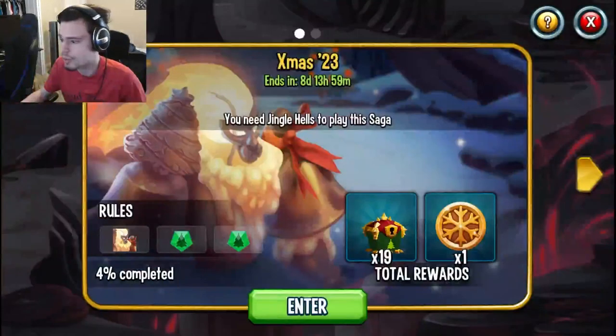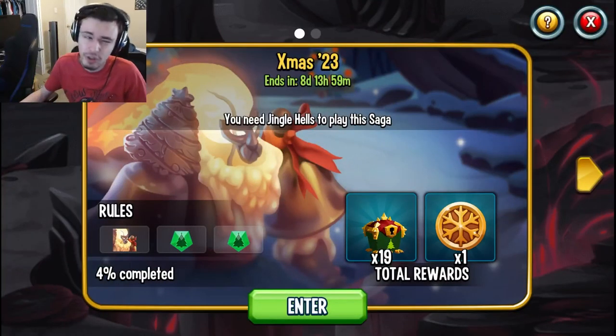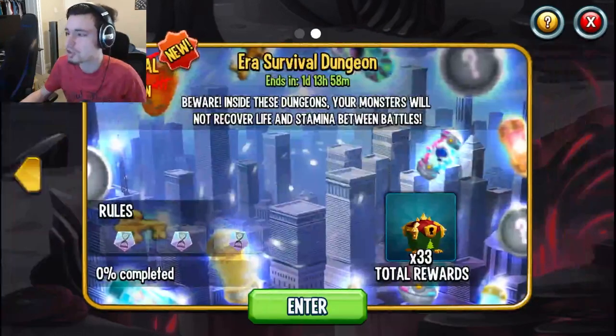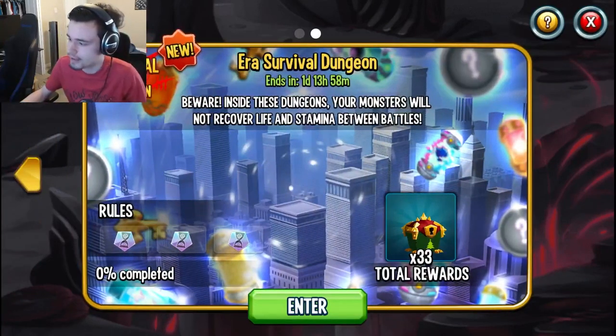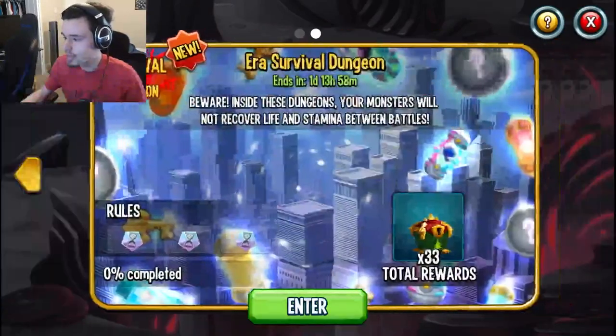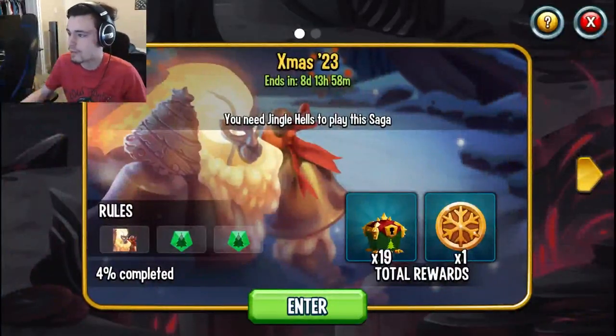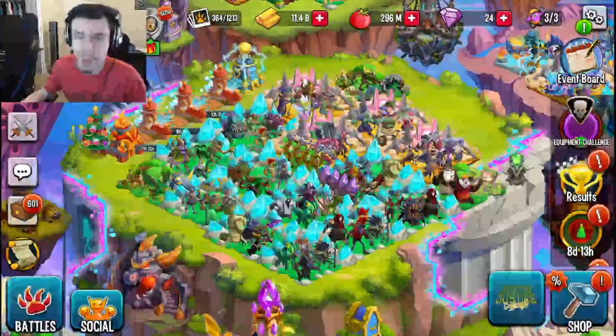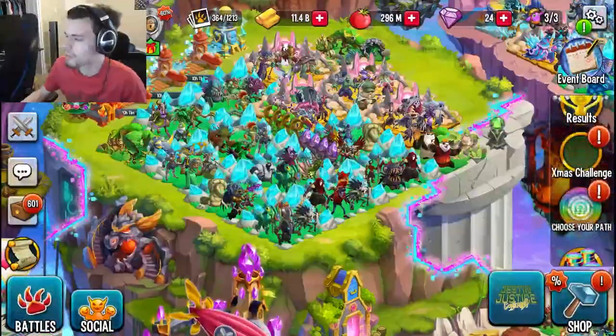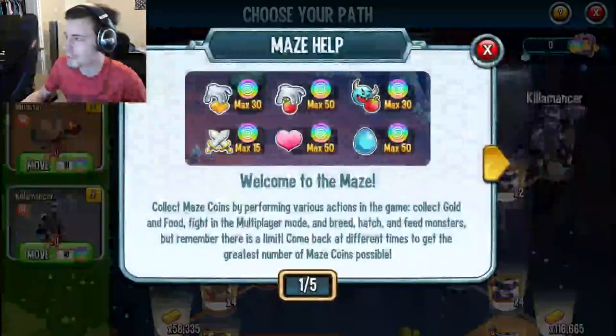Probably the best ways are through the dungeons. Go into Seasonal Dungeons — there's an Xmas dungeon and there will be a New Year's one as well. There's also an Era Survival dungeon which will be active during the New Year's event, and you'll be able to get 33 New Year's chests out of that. You'll also get 19 chests out of the New Year's dungeon, so definitely complete both of those.